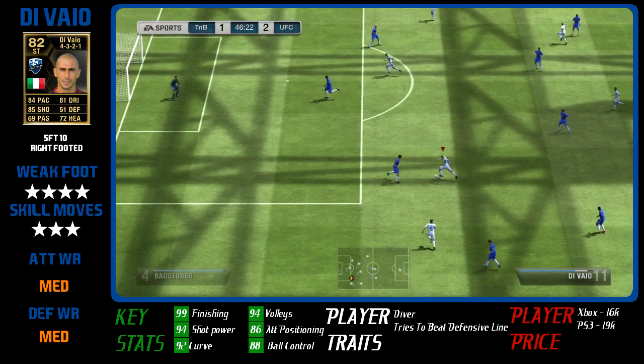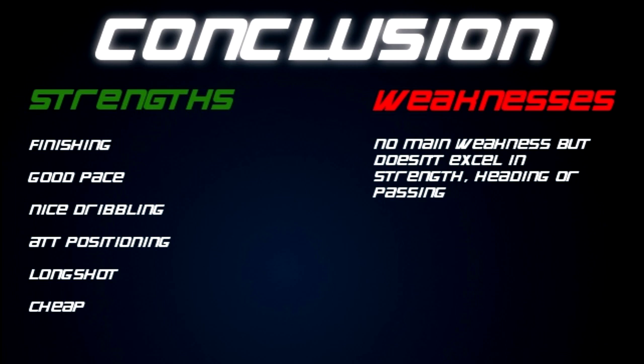Moving on to his strengths and weaknesses: he doesn't have one main weakness, but he doesn't excel in strength, heading, or passing. He'll do the job there, but don't expect him to score loads of goals from crosses with his head, don't expect him to muscle past players, and don't expect him to always pick out a good pass. His strengths are his finishing — his shot overall is great including his long shot — good pace, nice dribbling, and great attack positioning so he gets into brilliant positions to score. And the best thing is he's cheap, almost discard price. He'll probably go down to discard price — under 20k, absolute bargain.